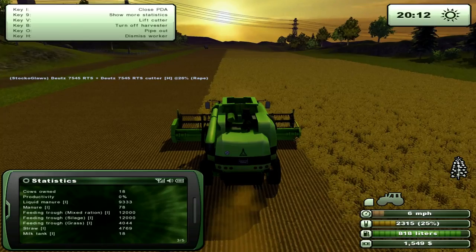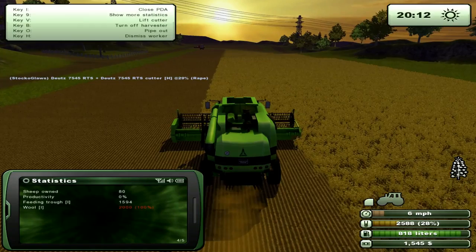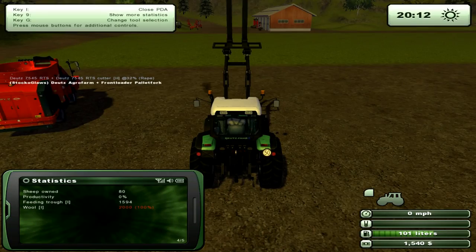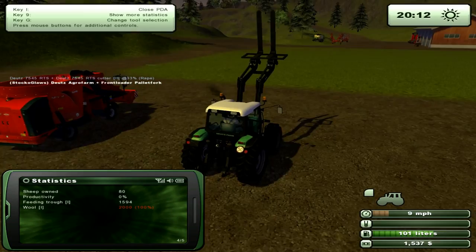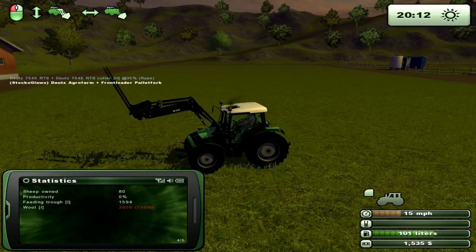We're a bit short on money now. What have we got on our silos? Wool - up to 100% again. We need to empty that. We've probably finished with this for the cows for just a minute. I'll take this down - let's get that down there. We're going to take this over to the sheep.